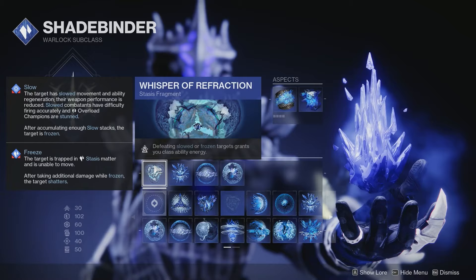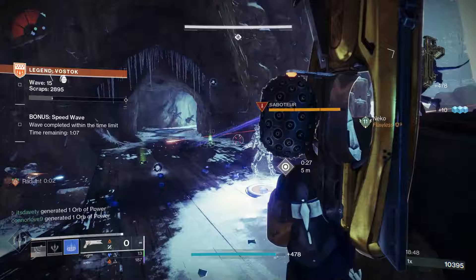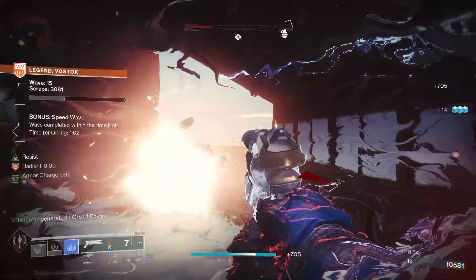For our fragments, first up I like Whisper of Refraction: defeating slowed or frozen targets grants you class ability energy. So any damage that my Bleak Watcher does, that the Ice Flare Bolts do — anything like that — I get my Healing Rift back faster, which is going to be good for support overall.